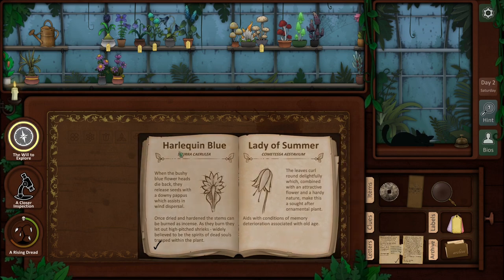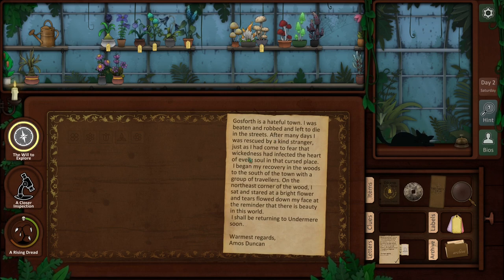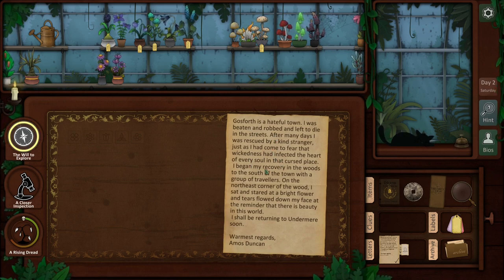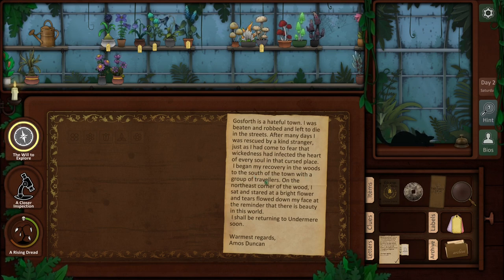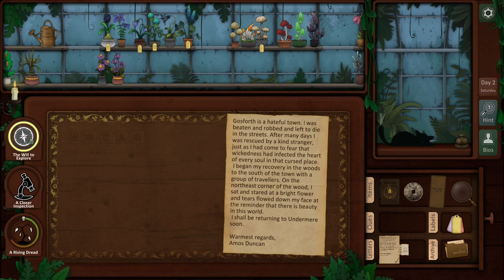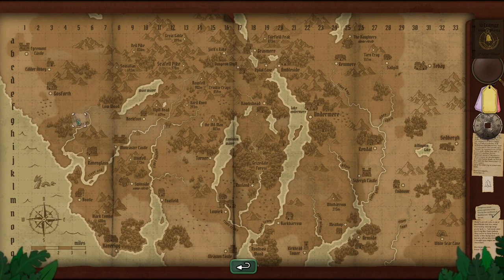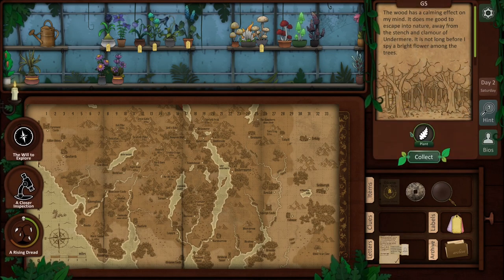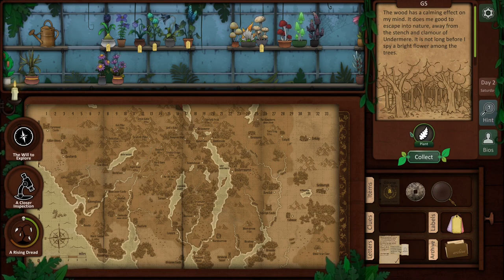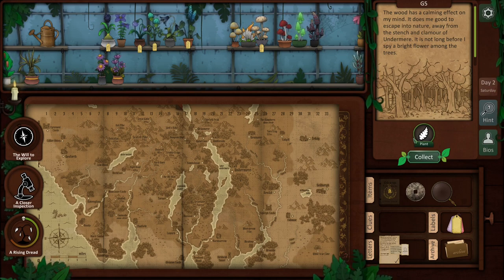And now we travel. Let's go back to this note - south of Gosforth, northeast corner of the wood. We're going there. The wood has a calming effect on my mind - it does me good to escape into nature, away from the stench and clamor of Undermere. It's not long before I spy a bright flower among the trees. Collect!